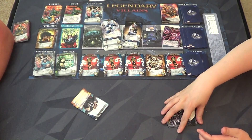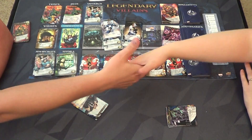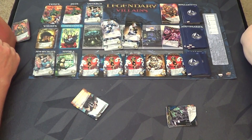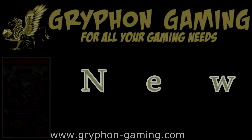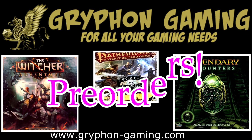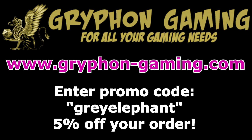I think you got me! That was a great combo roll with those Sabretooth cards. I played all my cards! Final score: 36 to 28 - a little closer than I thought. You did great hon, great job on your win! Take that, Professor X! Griffin Gaming - from new releases to pre-orders, enter promo code gray elephant for five percent off your order.